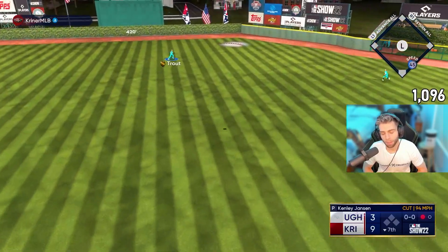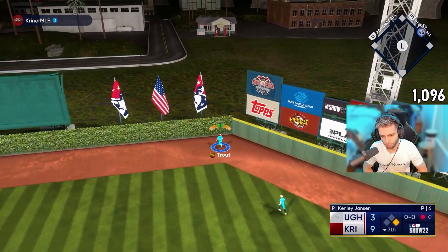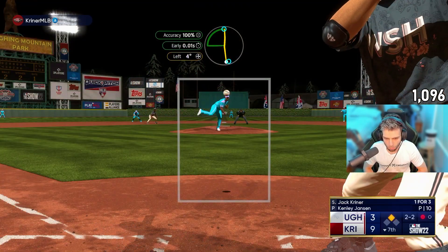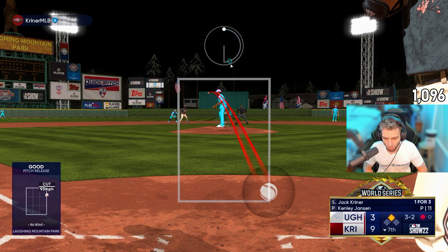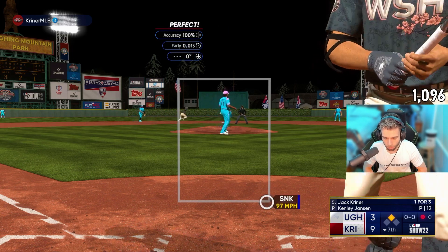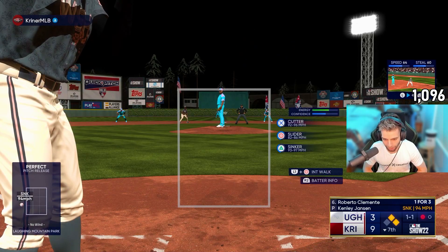He doesn't need that — he does not need that. Laughing Mountain baby. Can't wait to watch this one get hit 5,000 feet. No, that's a ball — take your base. Working as intended — he hit a three-run homer, he does not need this help, man. Does it look like I've got the advantage this game? Blue, whoever the hell is going here.